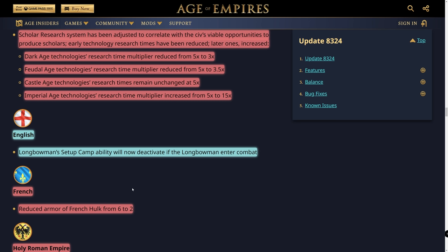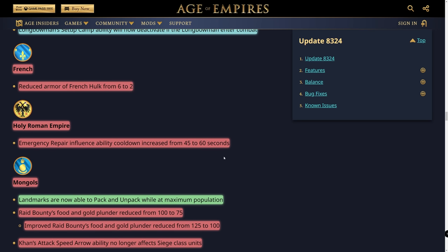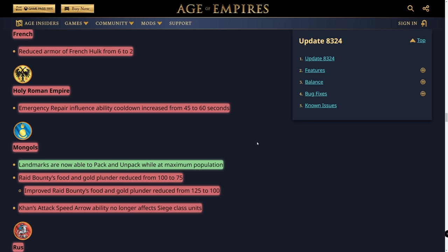For the French, the French Hulk's armor has been reduced from 6 to 2. The French get the Hulk in the second age while English and HRE get it in the third, so now the French Hulk will always be behind in armor — their only advantage is availability in age 2. For the Holy Roman Empire, emergency repair cooldown was increased from 45 to 60 seconds — a sensible nerf, since HRE could auto-repair away most siege damage if it wasn't focused fire.